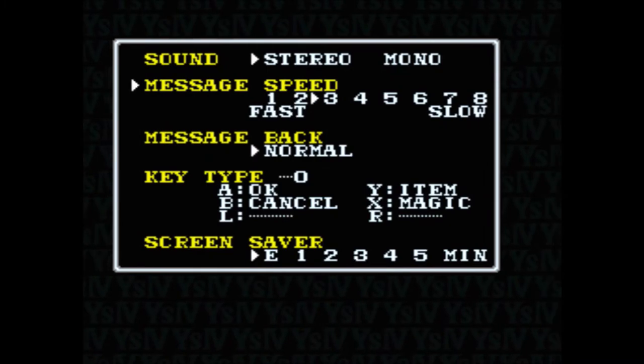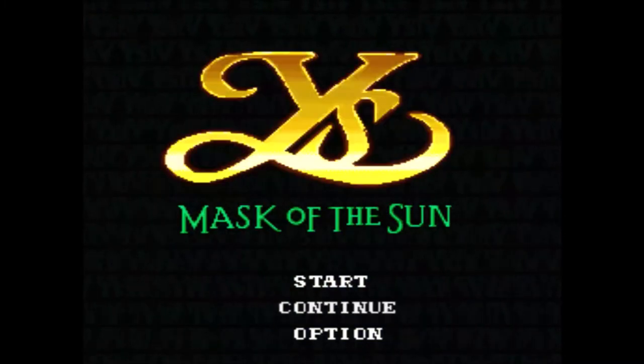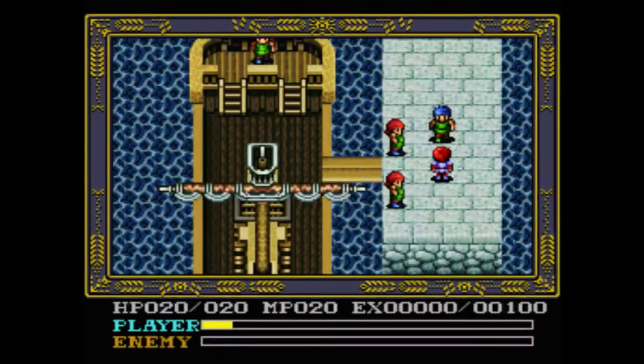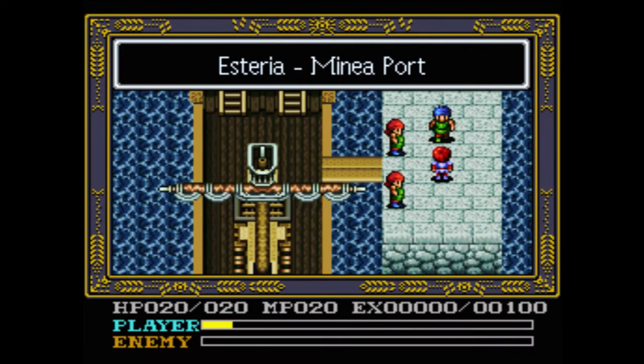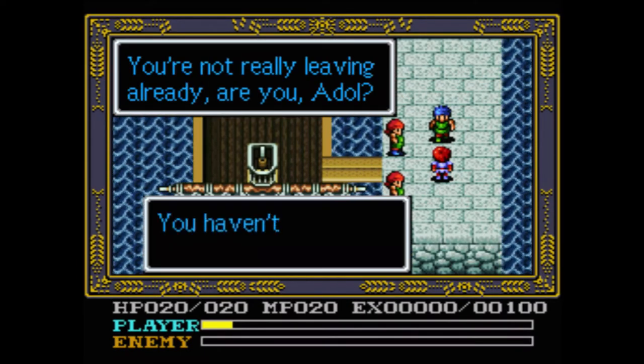First things first are the options menu. The only thing I really want to change is the message speed to fast — everything else is fine. This is a much shorter game than Dawn of Ys, by the way. As you'll see, many things were cut.